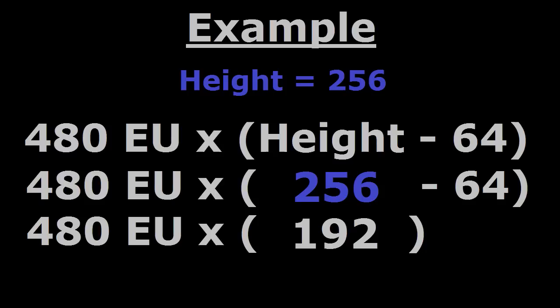So for example, if a windmill is placed at layer 256, which is currently the highest, it will produce 91,200 energy units in a single day, which works out to be about 3.8 energy units per tick.